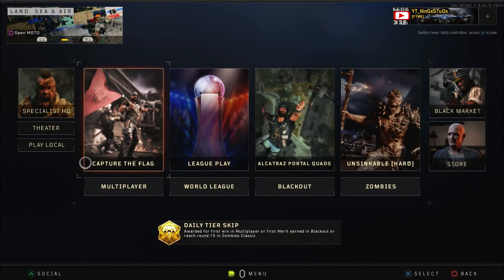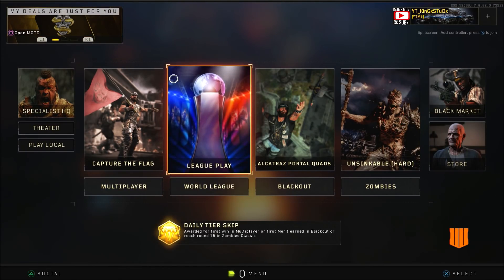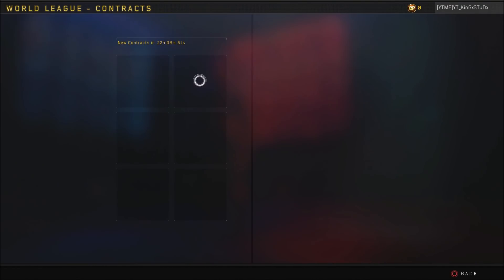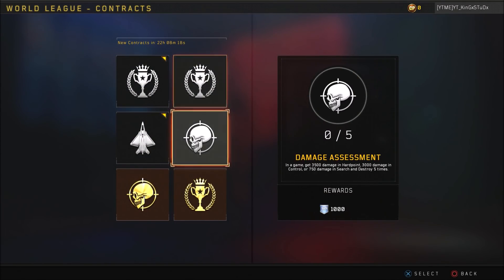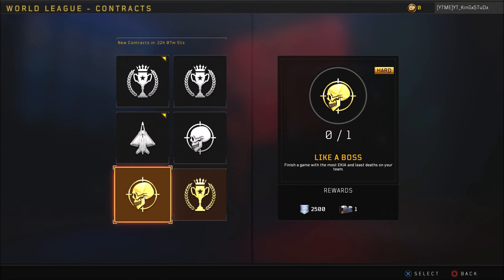Moving on to World League — I think these contracts are a bit harder, honestly, just because it's World League and people are a lot more sweaty. In the World League hub, there's another Challenger: complete five games. Same with Scorestreak Master for 1,000 XP. Venquature is win four games, which if you're already playing five you have a chance — not that hard, but you really hope you get good teammates. True Ascension is two reserves for earning 1,000 ladder points, not including bonus points. Like a Boss requires you to finish the game with the most kills and least deaths on your team, earning a reserve case.